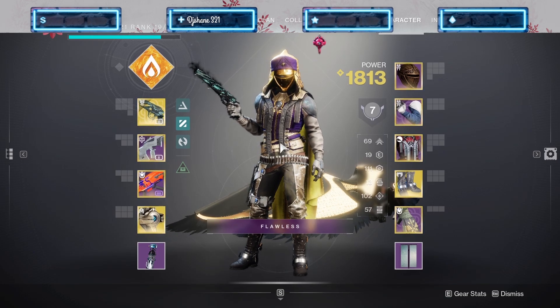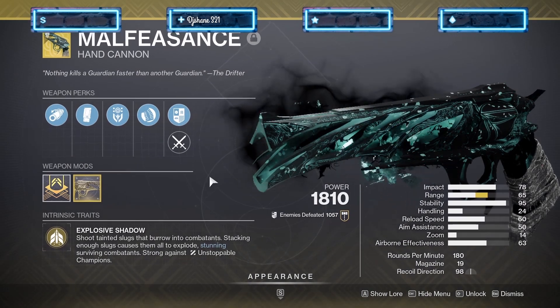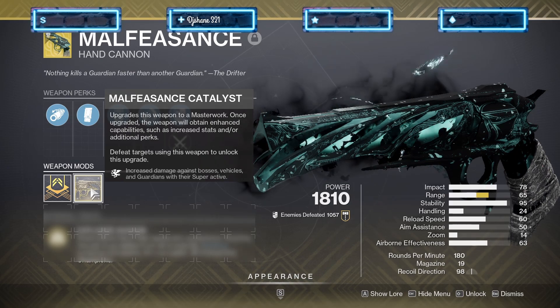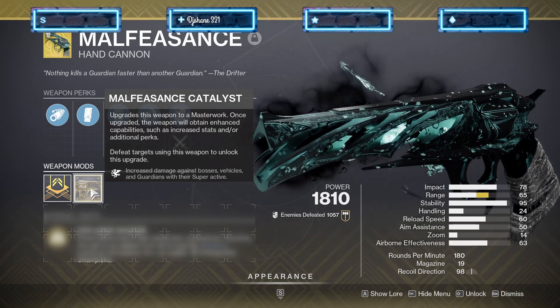What's up guys, Doggy here. Today's video I want to show you guys something on this hunter build. Some of you may know this build, some of you may not — if you don't know, I am glad to educate you. But this season, this weapon right here, Malfeasance, got a really cool catalyst finally. It gives it 20 more range, going from 45 to 65, and it gives it Warp.